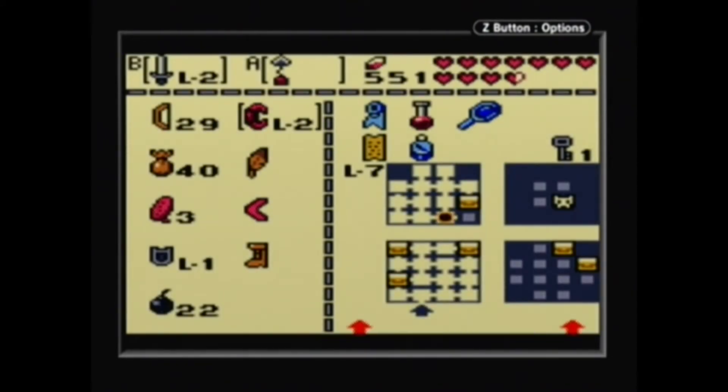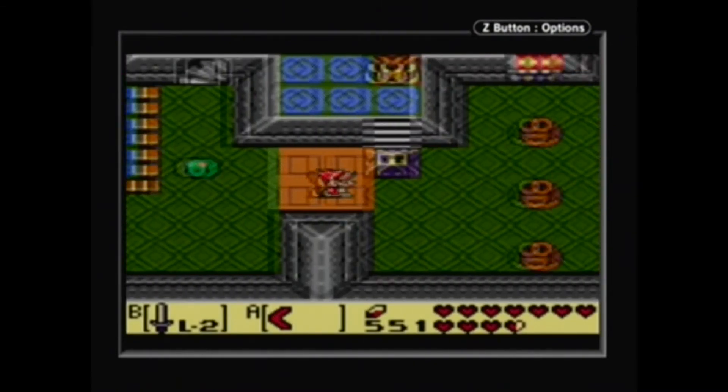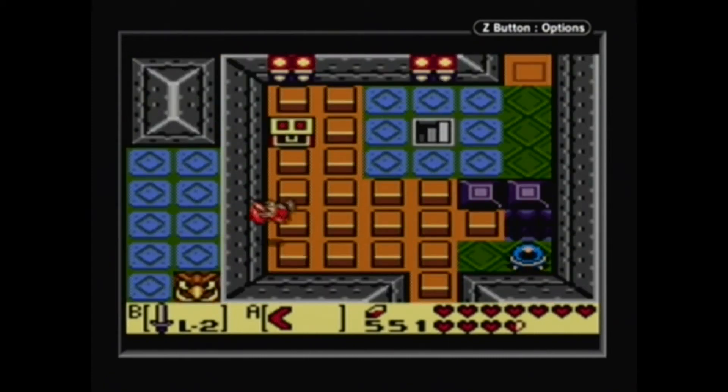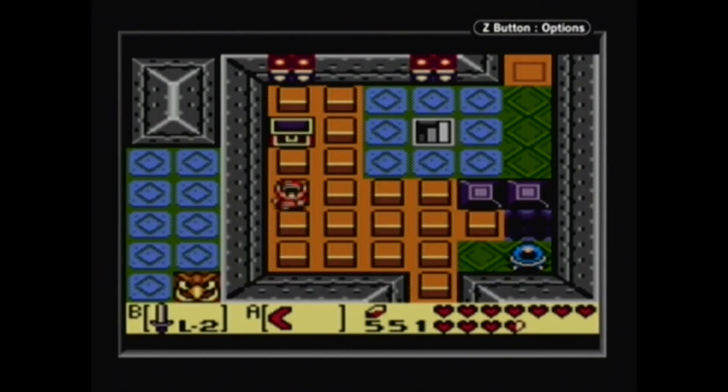This isn't a problem, we'll just use a boomerang. There we go. Do I have a key? Yes, I do. Cool. And for doing this, we get the mirror shield. You can now turn back the beams you couldn't block before. It will really help against those beam-o-statchies.